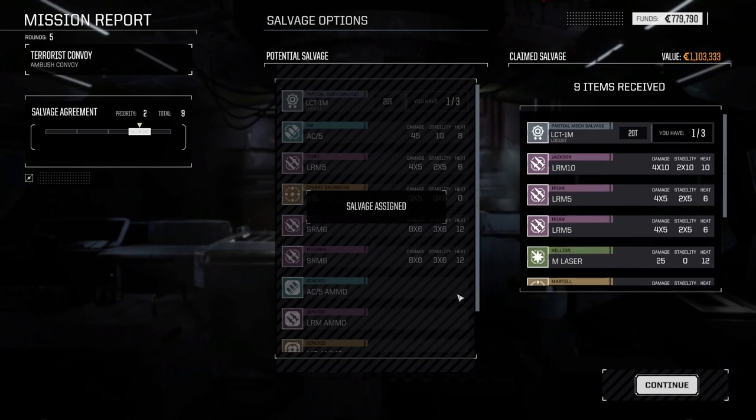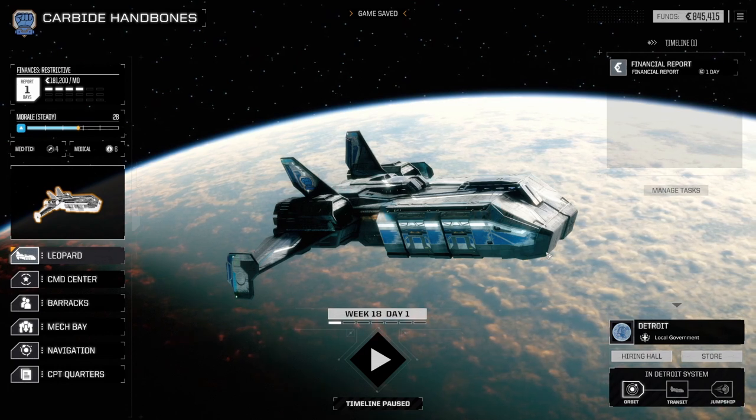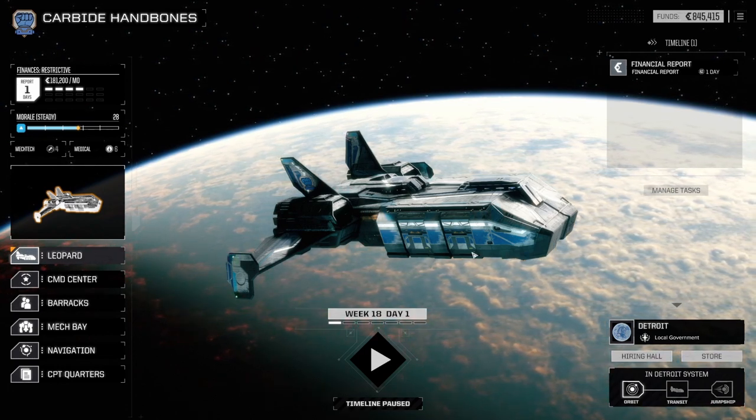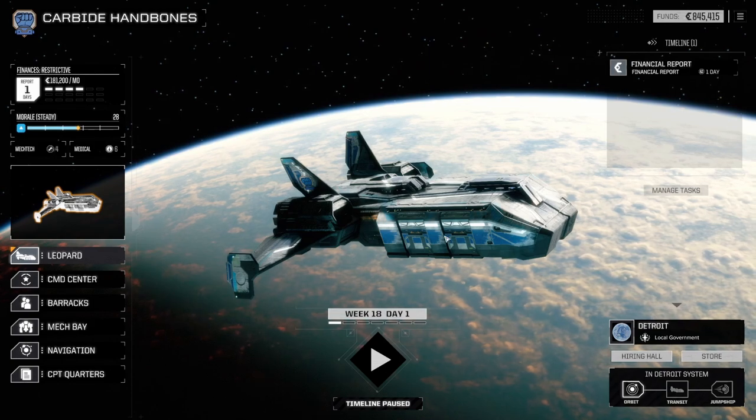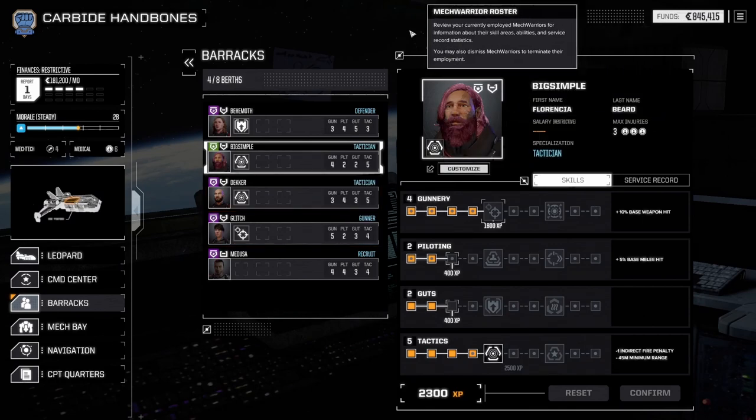If I get three Locust parts I'm gonna be selling the Locust immediately — I think the Spider is just a hundred percent better if I'm gonna go for a zippy mech. But the Locust is worth some money, that's the main thing. Now what we'll do first of all is check out our mech warriors. Behemoth — she doesn't have enough for the next tactics. She does have enough for gunnery — give her gunnery. Decker — guts isn't actually that bad, gunnery isn't bad. You know what, we really want him to have melee specialist.